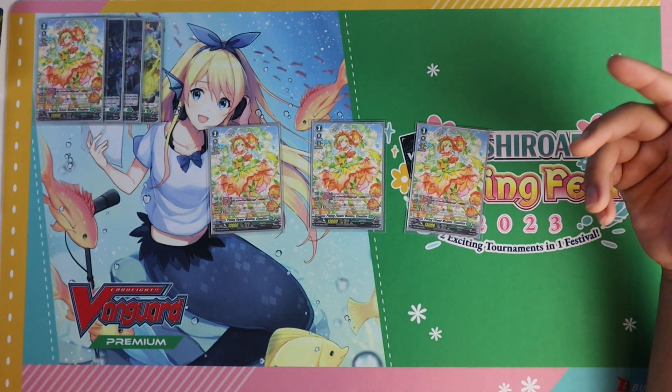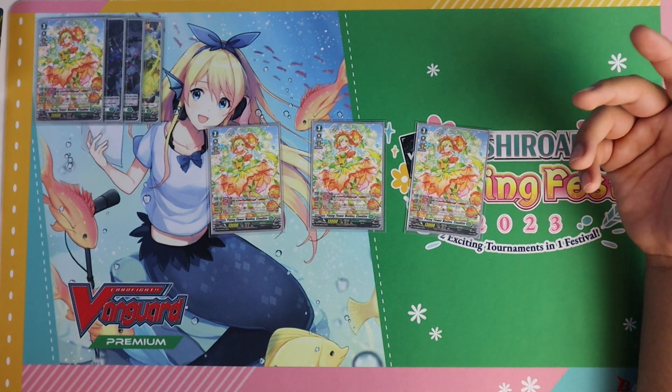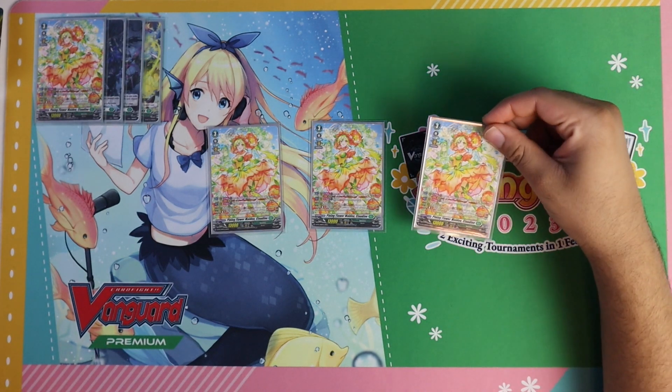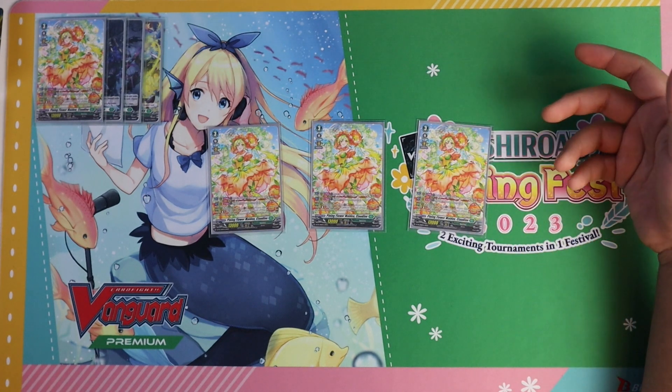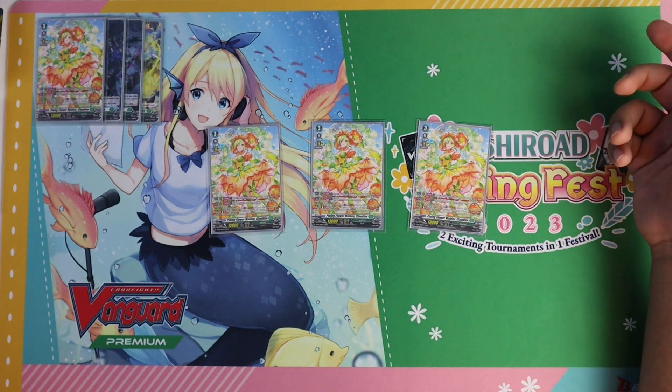Clawdeen's benefit, as well as the power of your order, makes the deck so much better in terms of style of play, because your plant token will be swinging for numbers that are just as scary as their normal unit competitors.